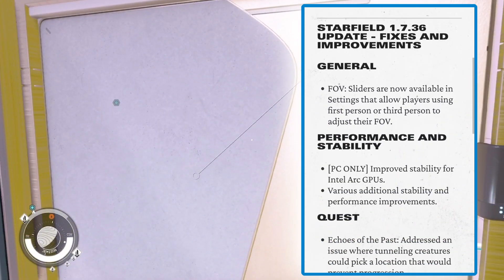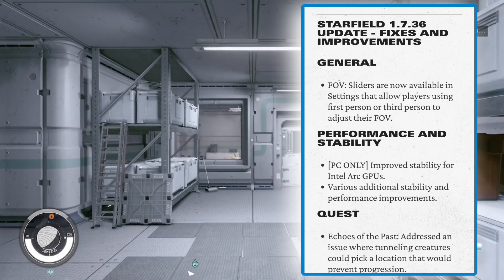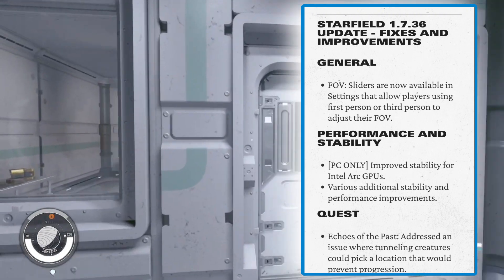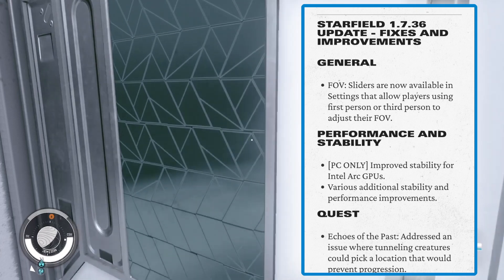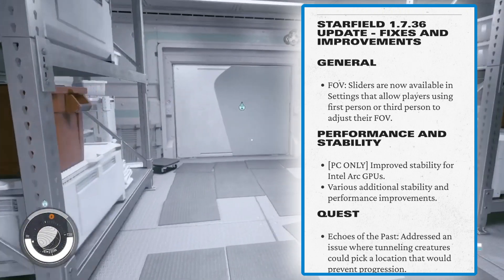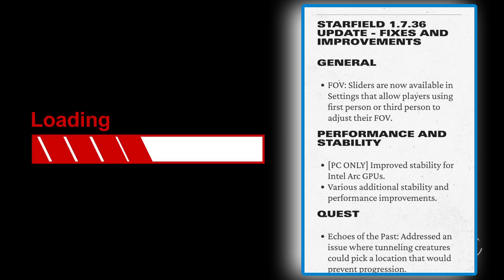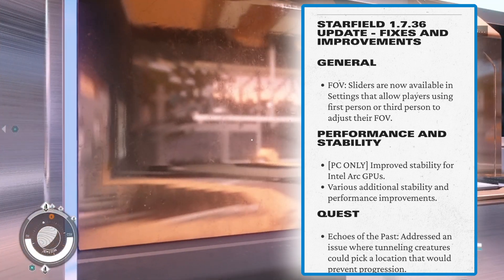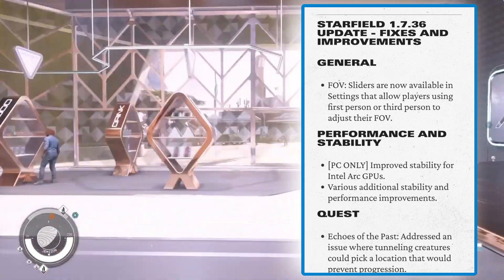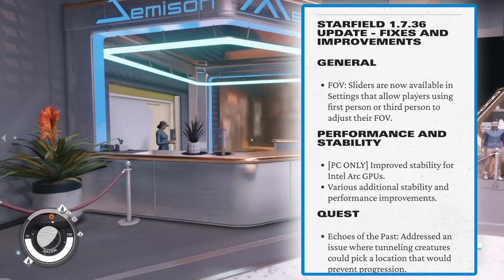Here are the patch notes for Starfield 1.7.36. Under General: FOV field of view sliders are now available in settings, allowing players using first person and third person to adjust their field of view. Under Performance and Stability — PC only — improved stability for Intel Arc GPUs, plus various additional stability and performance improvements.